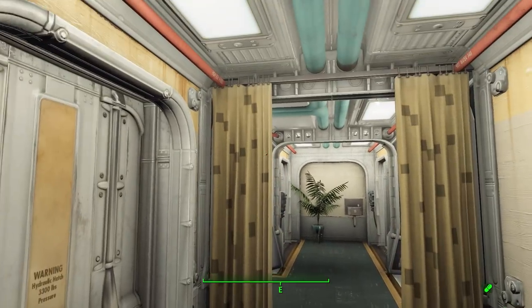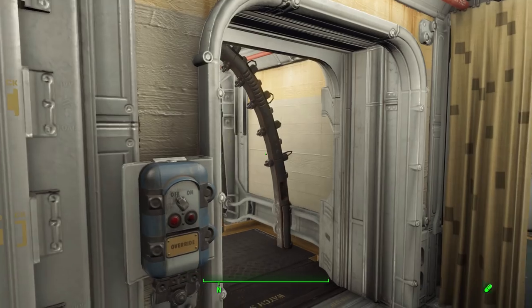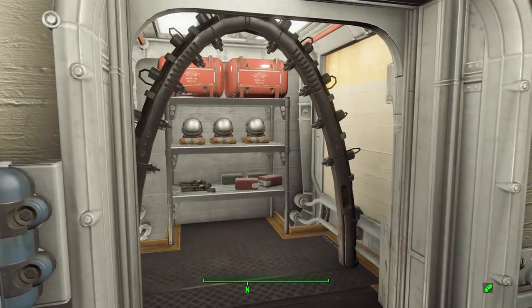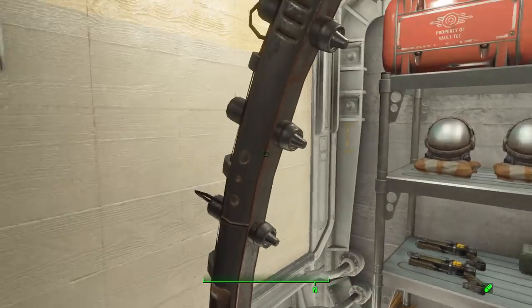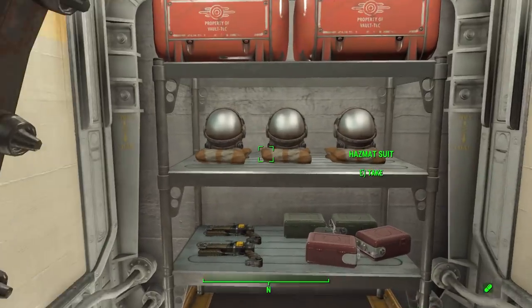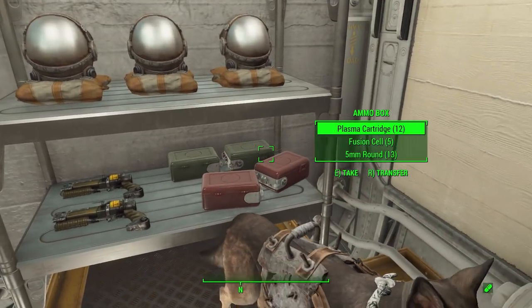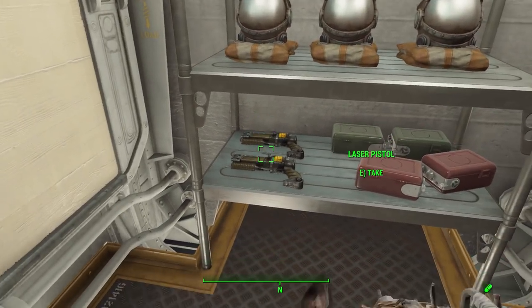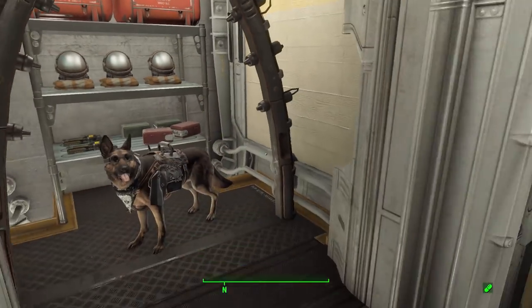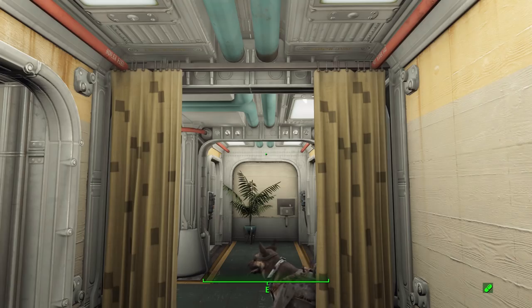It's quite a nice looking vault on the inside. As we come in from the entrance, immediately on our left — which Dogmeat appears to have just opened for us — is their readiness supplies for going out into the wasteland. We have some hazmat suits, a number of ammo boxes filled with different kinds of ammo, and some lovely useful laser pistols.